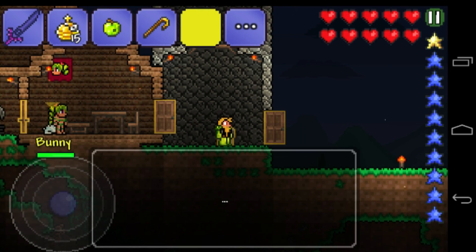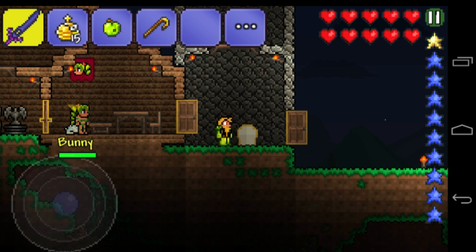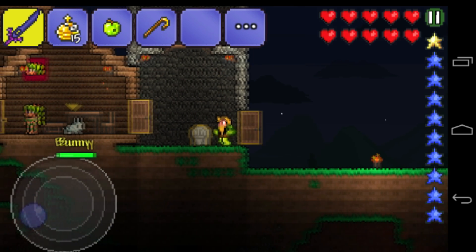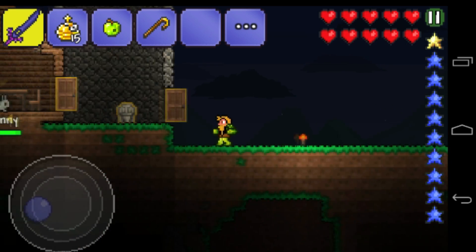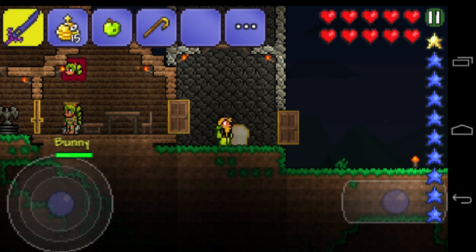You can write something on it. I actually think it's kind of a grave when the player dies, because you can write stuff here. And in the actual Worms game, when worms died, these things appeared.